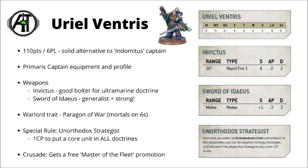It seems that Uriel Ventris is 110 points, or 6 power level, and just from the face of it, he does look like a solid alternative for a Space Marine Captain for the Ultramarines. He has the exact stat line you'd expect of a Space Marine Captain: 6 wounds, 5 attacks and a 3+ save, no doubt also augmented by an Iron Halo.